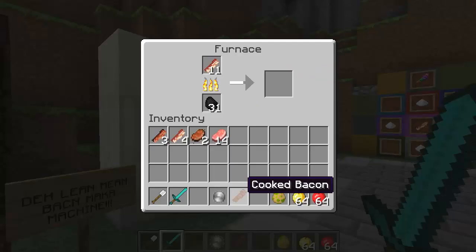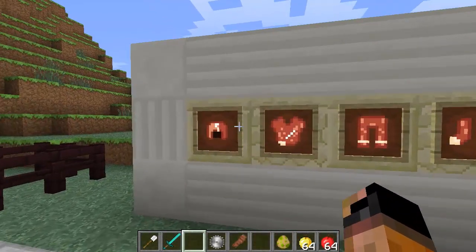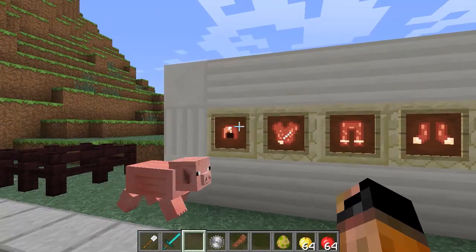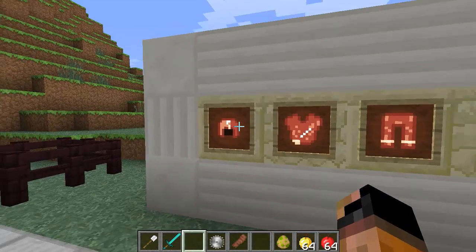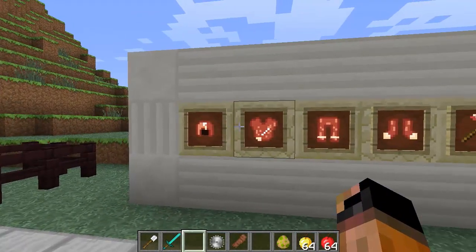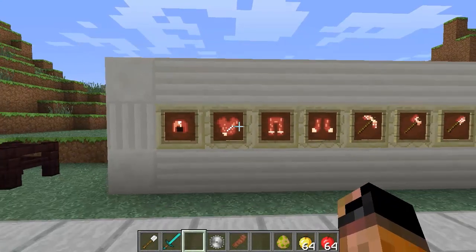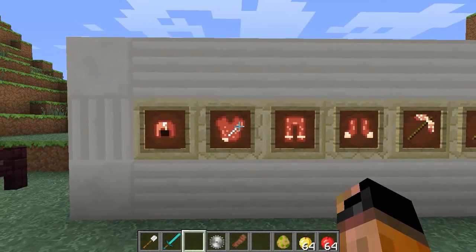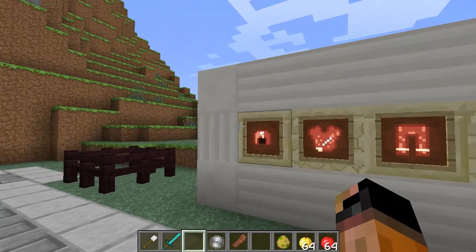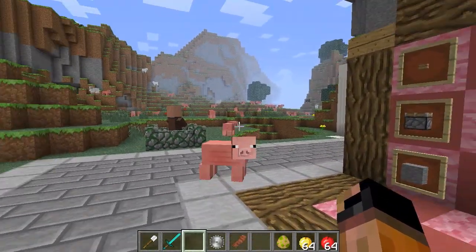Cooked bacon! With this cooked bacon, you can make bacon tools and armor, which are pretty cool. The armor has the same durability as iron slash chain, so that's pretty good. Also, when you're not full, you automatically start eating your armor, so that is pretty cool — it's like that helmet from Industrial Craft that replaces your hunger. Pretty cool armor. Think about it: you can farm pigs, and essentially you have an iron chain farm sort of thing.